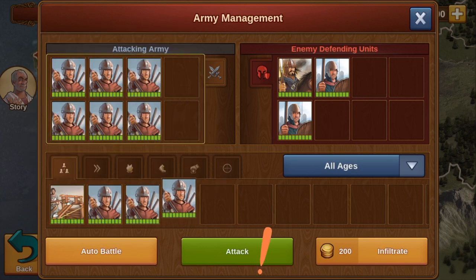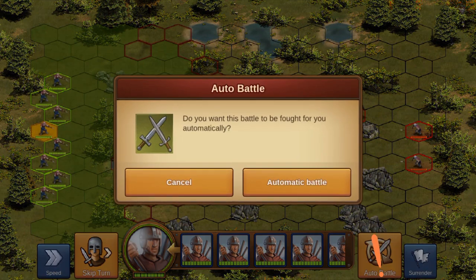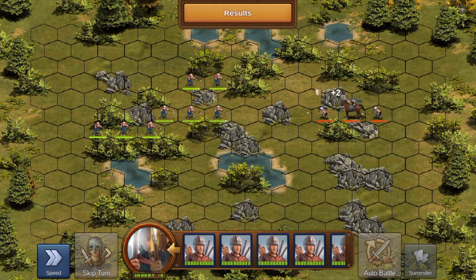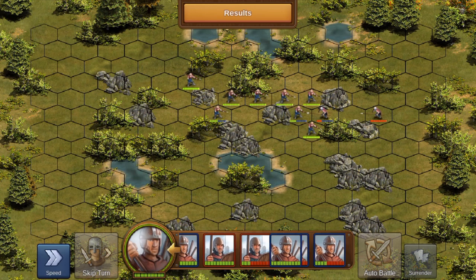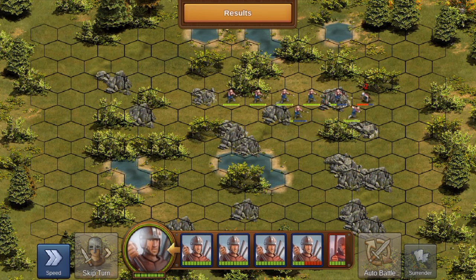This time, however, we start the manual fight instead and then inside the battle, we immediately click on Automatic Combat. This allows us to watch the battle unfold. We see that it is very difficult for spare fighters to stand up to heavy units — in this case, the opponent's warriors.